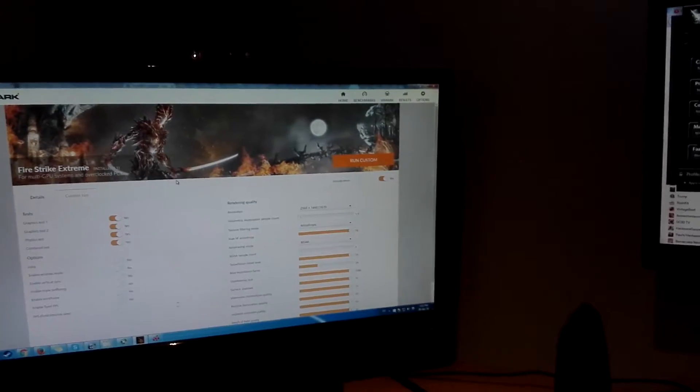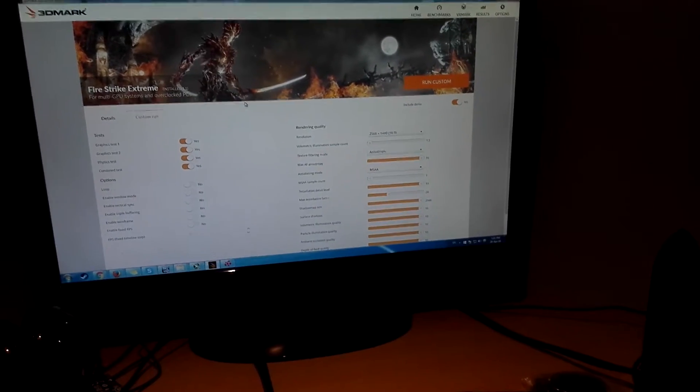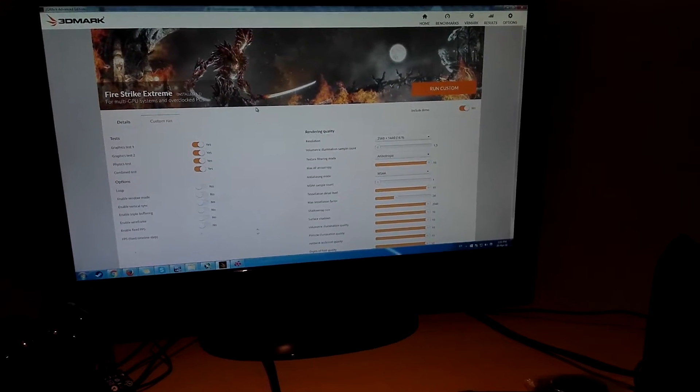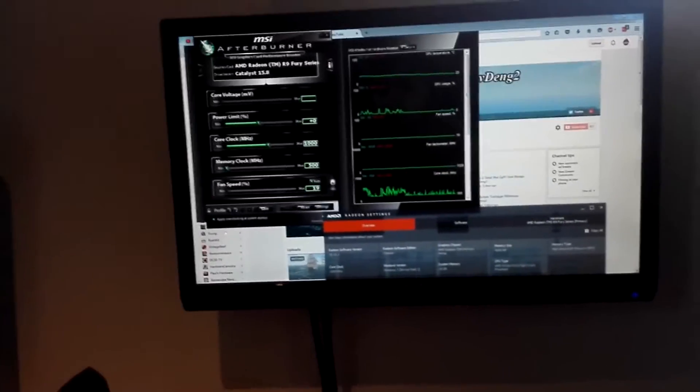The plan is to do three runs: the first on completely stock settings with no increased power limit and no overclock; the second run we'll increase the power limit only; and the third run we'll do overclocked. We'll see how the core clocks are across all three runs using MSI Afterburner. My R9 Nano I usually run at 1040 megahertz and 50% power limit with a custom fan curve. The test will be Firestrike Extreme.